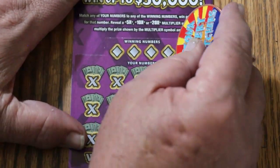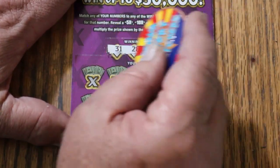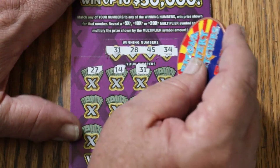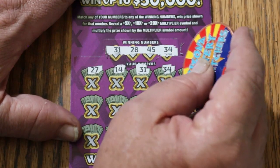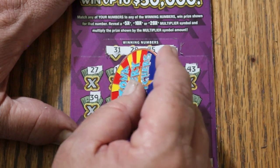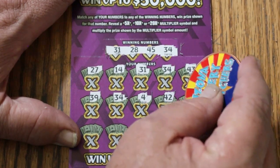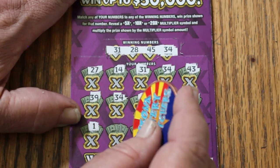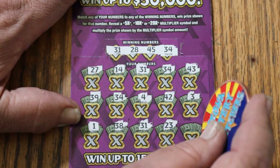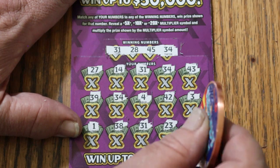Ticket 51. Numbers 31, 28, 45, and 34. Then 27, 14, 3 — oh, 31! That's a match. 34 — 2 matches. 43, 39. 34 again — 3 matches. 4, 42, 3. Then 1, 38, 31 — 4 matches. 23, 28 — 5 matches. This ticket has a notorious habit of A-Zing, but we can but hope.